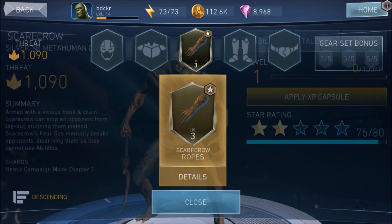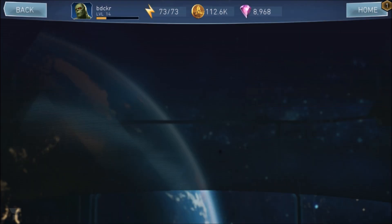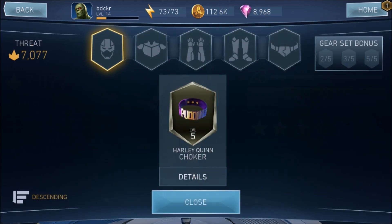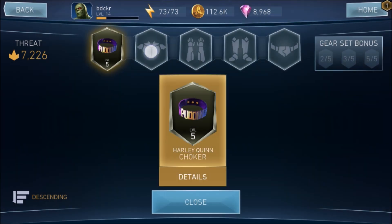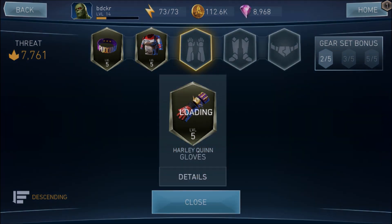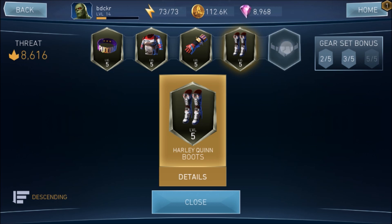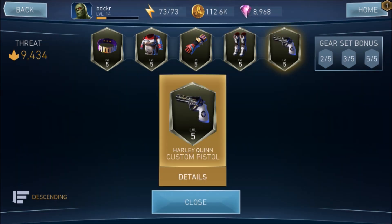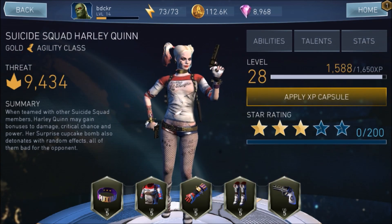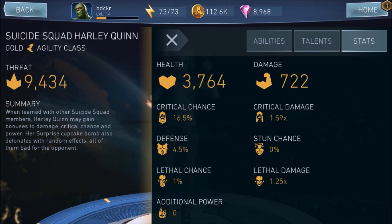Borrowing from legendary gears in Survivor, there's a gear set bonus depending on whether you have two, three, or all five pieces equipped. There's no general gear though. This Harley Quinn, originally available in the store, came with all five pieces of gear at level five. Once equipped, her threat level goes up. Unlike Injustice 1, where matchmaking didn't take gear into account, here her stats and threat level both increase based on equipped gear, which will affect your matchmaking.